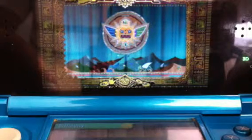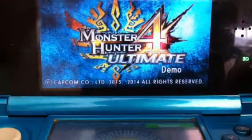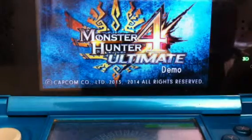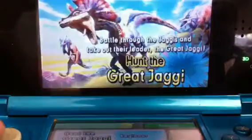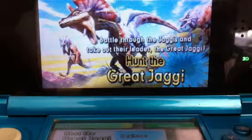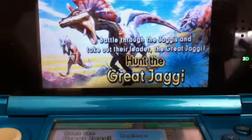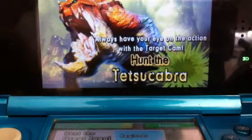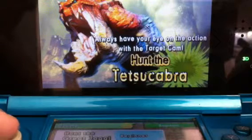So we are playing Monster Hunter 4 Ultimate in beginner mode. Solo. We got these quests: Hunt the Great Jaggi — battle through Jaggies and take out their leader, the Great Jaggi — or Hunt the Tetsukabura. Always have your eyes on the action with target cam.